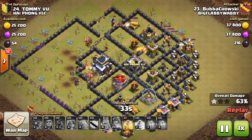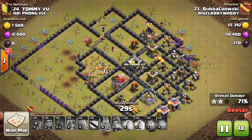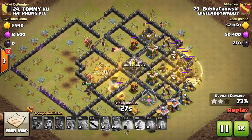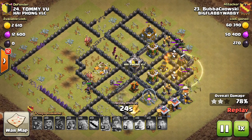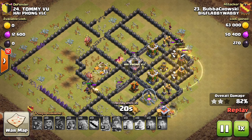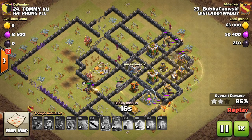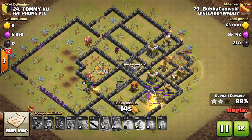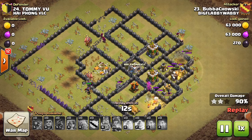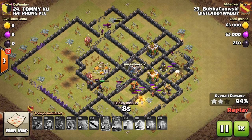That's a really great point. Here you can see that his Valks actually circled, which is really beneficial to take out the outer rim of all of his structures. But if those Valks had all gone centrally, they may have been taken out by the stacked double bombs there. This is kind of dicey — I feel like he's got some Valks left, but the question is, can he get into those three compartments?